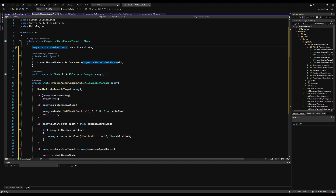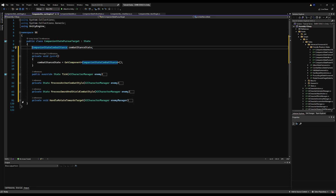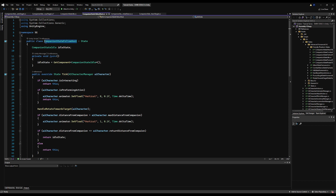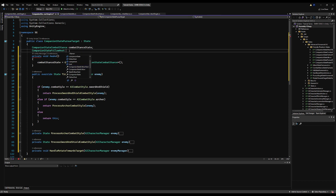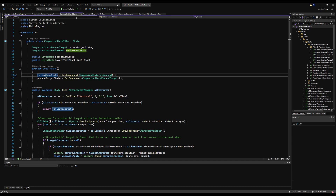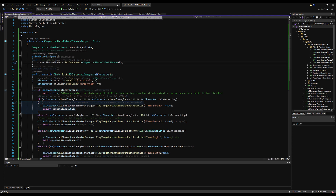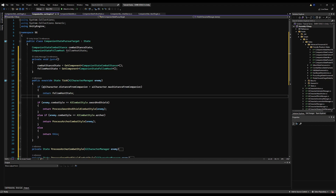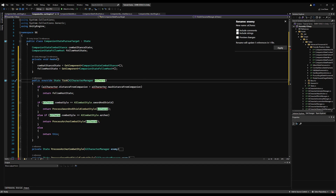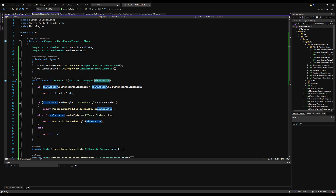Change the variable type up here to companion combat stance instead of humanoid. We should add the return-to-follow-host here too, because if they chase an enemy to the end of the earth they'll follow forever. Go to the companion follow host state, copy the variable type, put it up here, name it followHostState, call it on Awake, and make the check right at the top of the Tick. Save that.